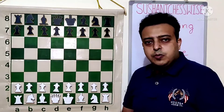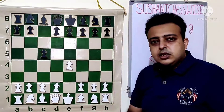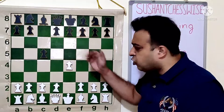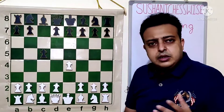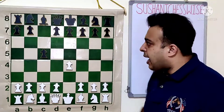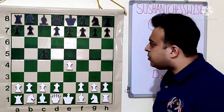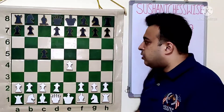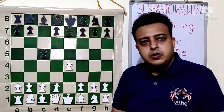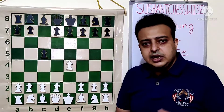It is one of the most popular openings. Black tries to create asymmetry with the move C5. The reason this opening is very popular is that black is not playing the same way as white does — not playing E5, but controlling the D4 square. Black wants to control the center from the side, and his main idea involves opening the C-file for his rook on C8. The development of the queen side will usually happen faster depending on which Sicilian black is choosing. There are around 9 Sicilians when we play the open Sicilian as white.